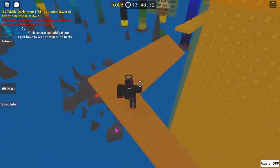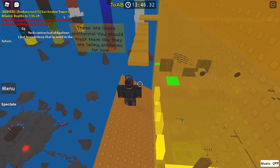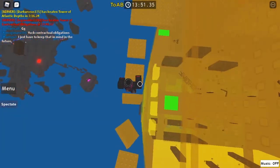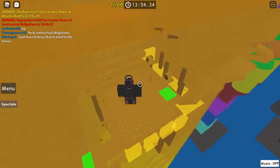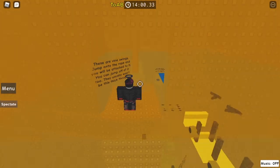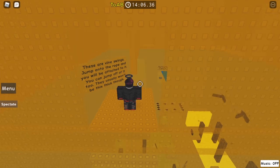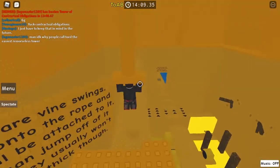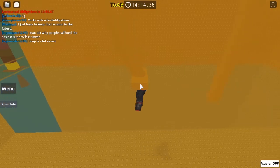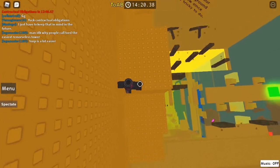These are loose platforms — you should treat them like falling ones for now. As you can see they wobble. Bam, bam, bam — it's not that hard but it can be a little scary. These are vine swings — jump onto the rope and you will be attached to it. You can jump off of them too; they usually won't be this thick though. You can hold forward and back. Bam, you head to the next one and the next one, and right there. Then these jumps.